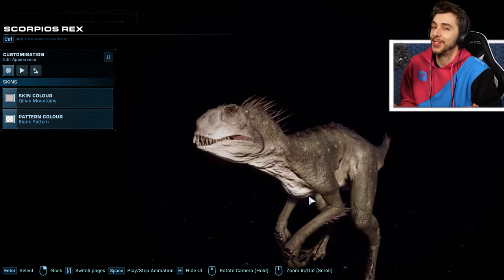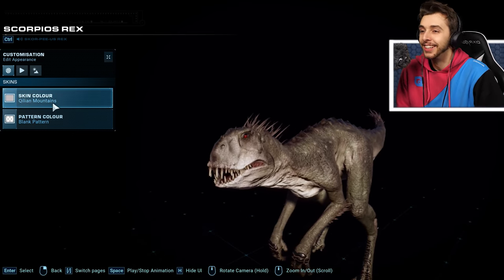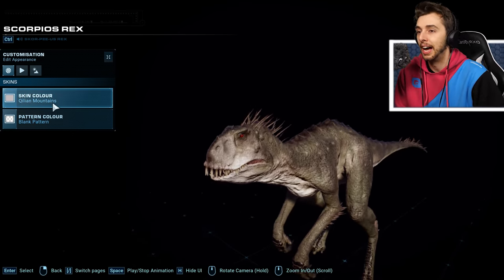Now this is what you're going to want — everybody wants to see the white one. You've got the black and the white, and that's what you want, because both look amazing. And that's the Quillian.